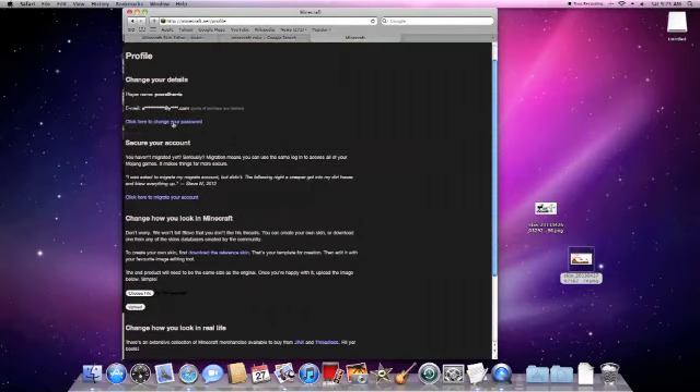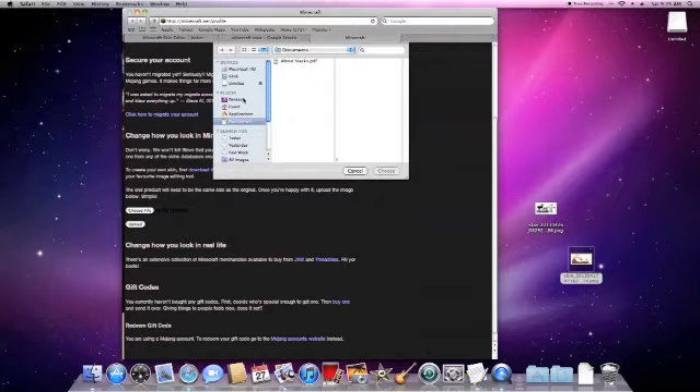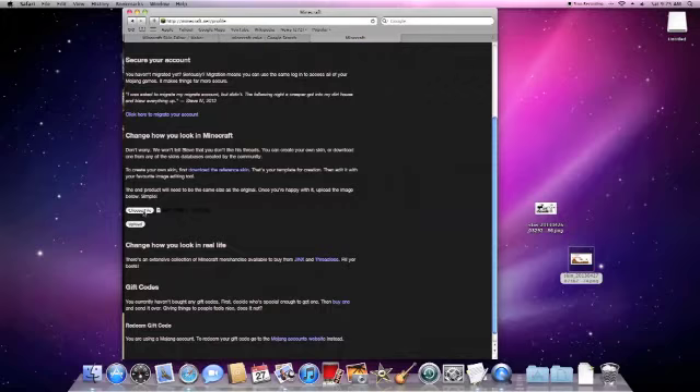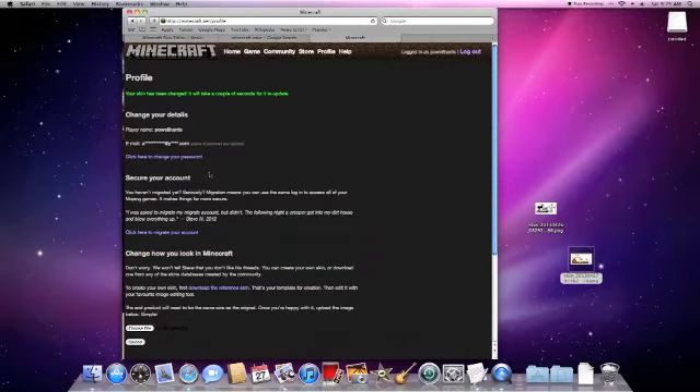Now that you're here, you go to your profile and you can change your look. You just choose file, go wherever you placed it — I placed it on the desktop. I like my cake one, so I choose it, choose file, upload, and yay we did it!